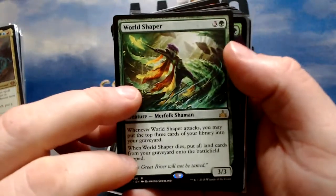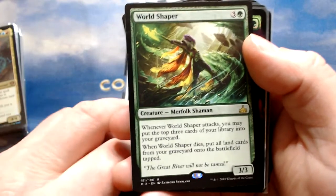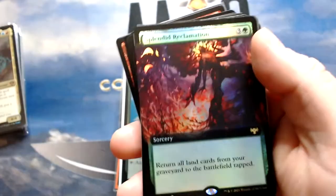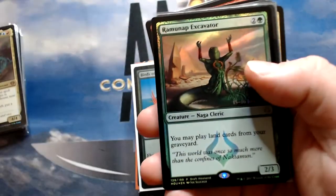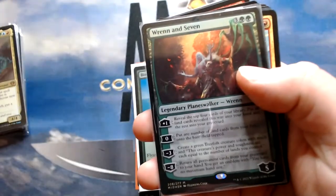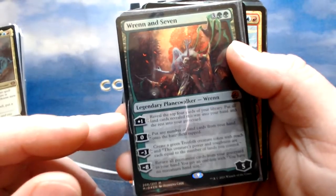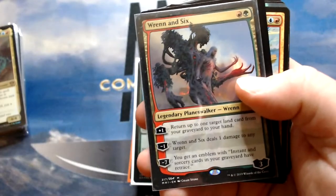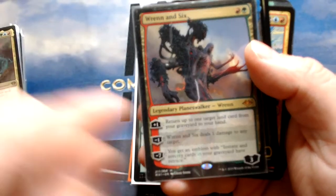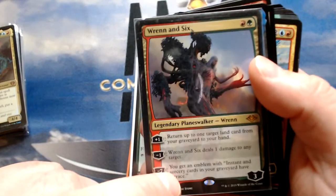World Shaper is probably going to make it — when it attacks, put the top three cards of your library into your graveyard, and when it dies, bring all lands back from your graveyard to the battlefield tapped. That's going to be a huge ramp card. Splendor Reclamation also brings all lands back from the graveyard into play. Crucible of Worlds lets you play land cards from your graveyard. Ramunap Excavator does the same thing. Ren and Six returns one land from your graveyard to hand — cheap enough to work. Being able to give instants and sorceries in your graveyard retrace is going to be long-term really good.